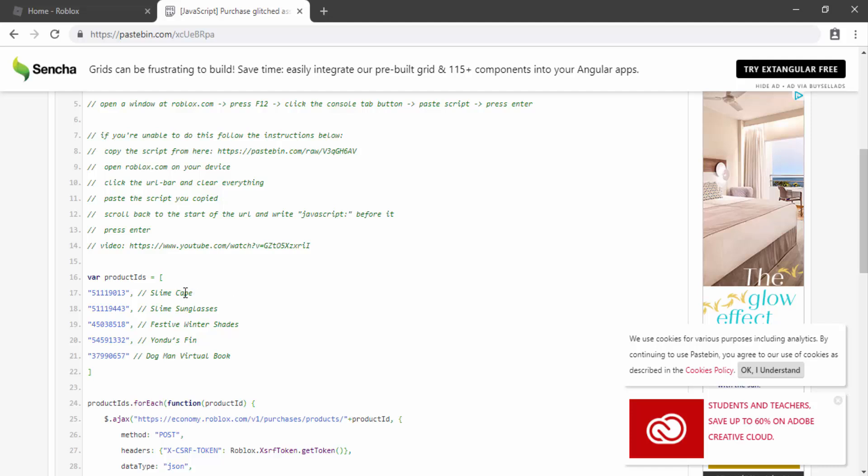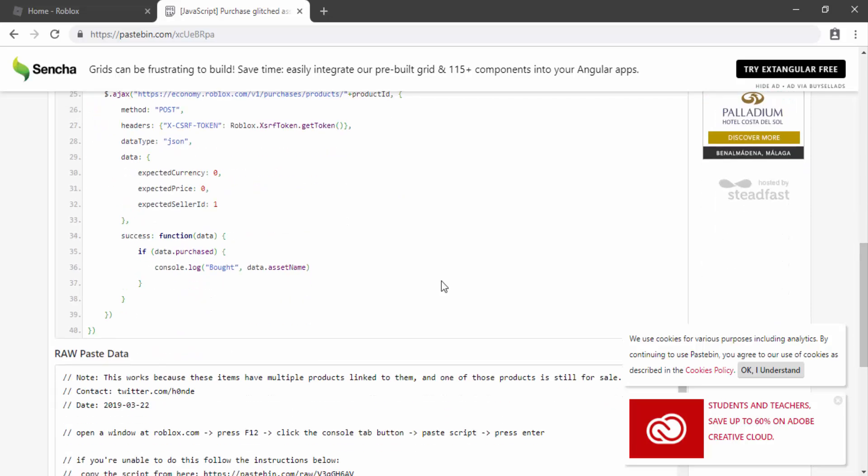You can actually get these items for free — we can get the slime cape, slime sunglasses, the festive winter shades, Yodo's fin, and the Dogman virtual book.